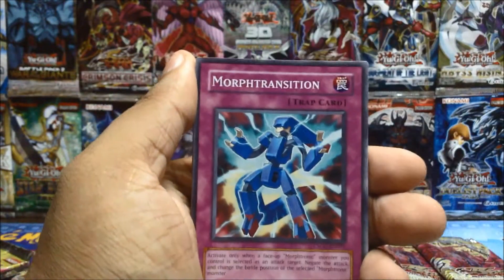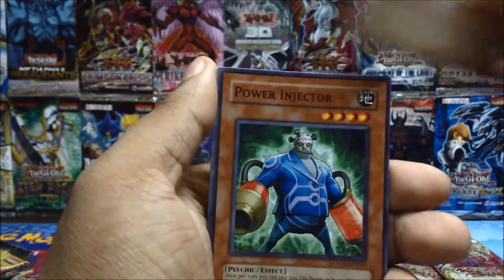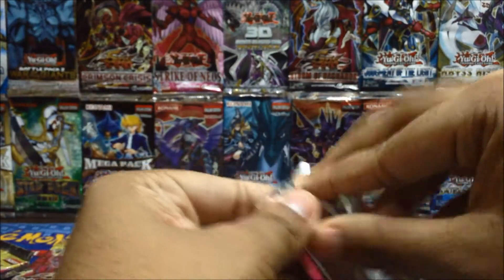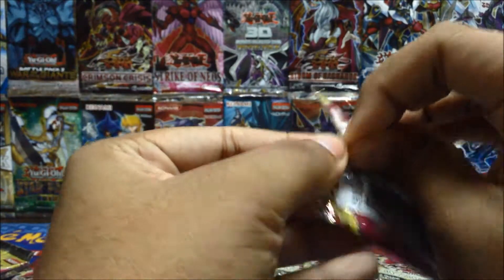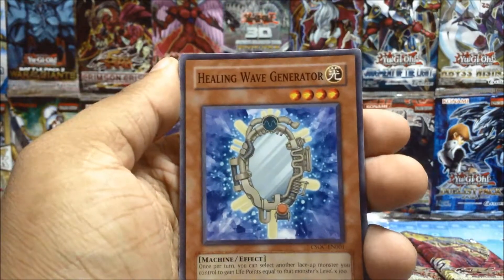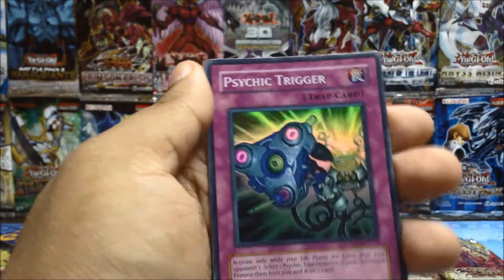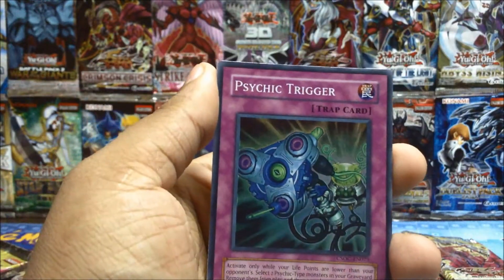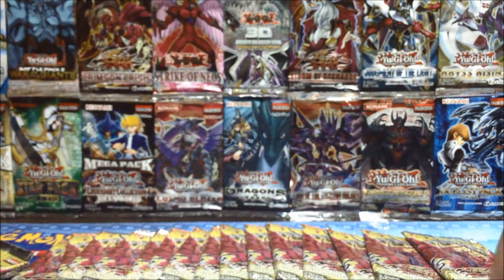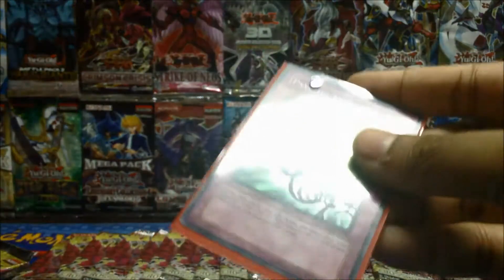Botanical Girl, Teleport, Morph Transition, Morphotronic Cameraman, Cactus Fighter rare, Horsey Tail, Power Injector, Morphotronic Monetron, Psychic Jumper. Revival Gift, Healing Wave Generator, Copy Plant, Lineage of Destruction, Iron Chain Dragon nice — and another Psychic Trigger super rare! Not bad. Morphotronic Engine, Gadget Driver, Confusion Chaff. Let's put that in a sleeve.